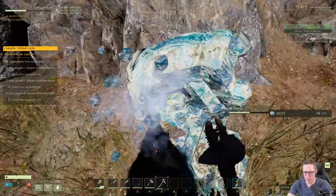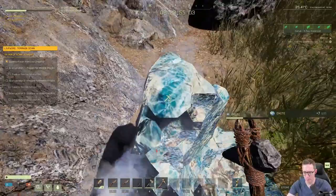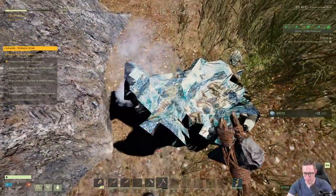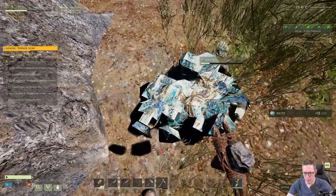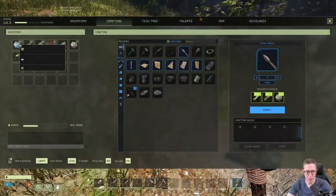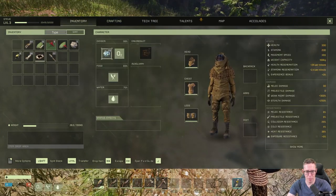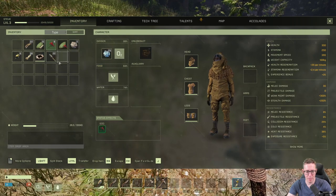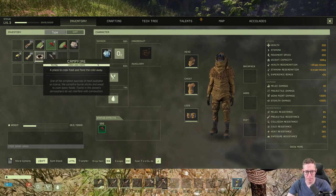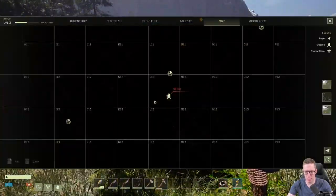Our stamina is running out. We're going to come to our inventory and drag that across. We can eat one of these berries — this is going to give us plus 50 maximum stamina. We can put our fireplace down. We've now got everything we need. Go to the map — our first location is going to be up here, so we're going to follow this.